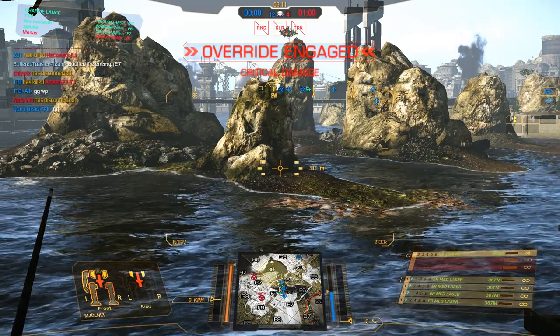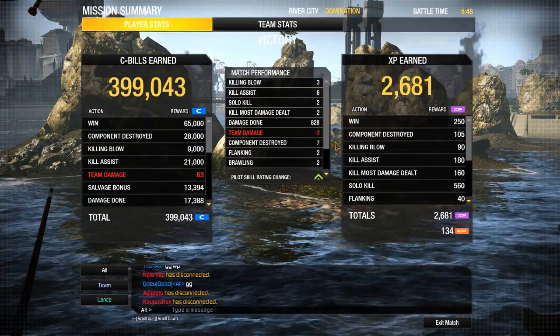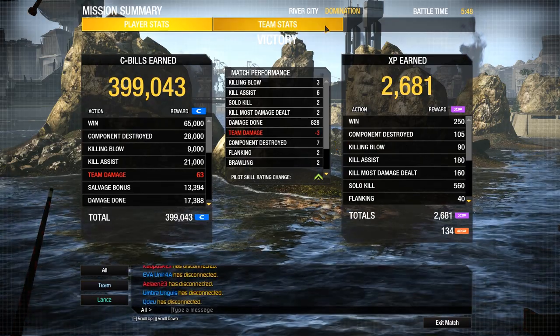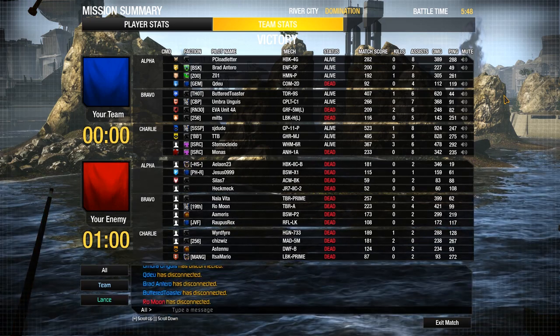That was a successful test of this build. Let's have a look at the scoreboard. Nice game — 3 killing blows, 6 assists, 2 solo kills, 2 kill most damage dealt, 7 components taken out, 828 damage done. I would say that was a successful first test of the Mjölnir.